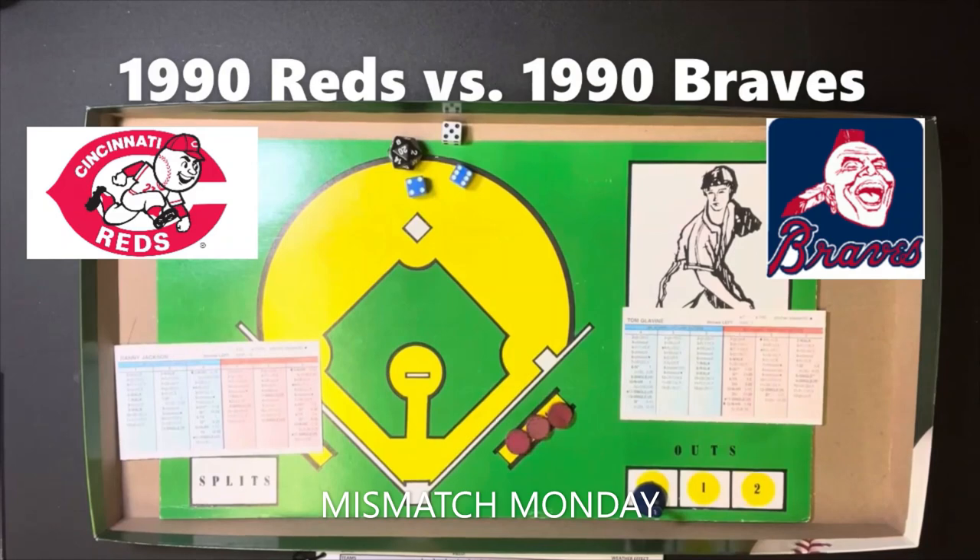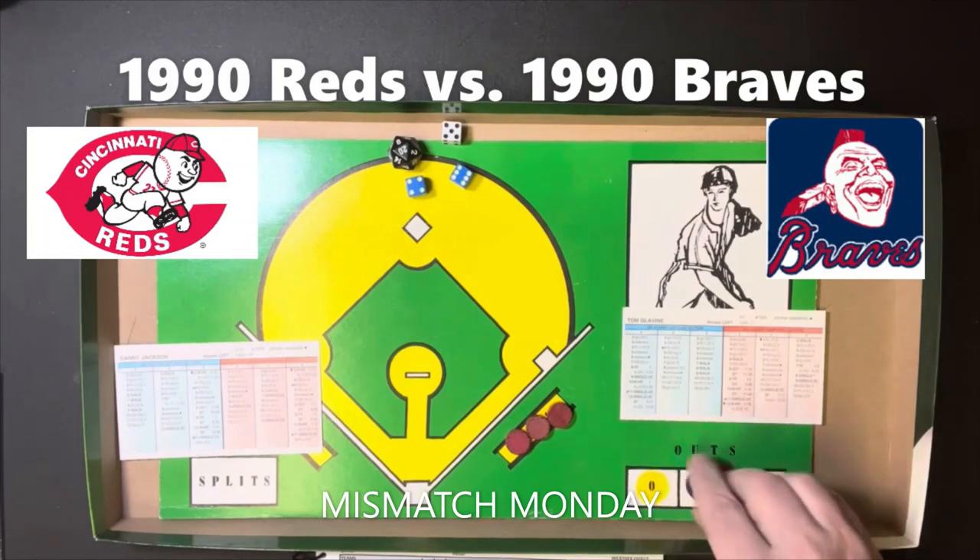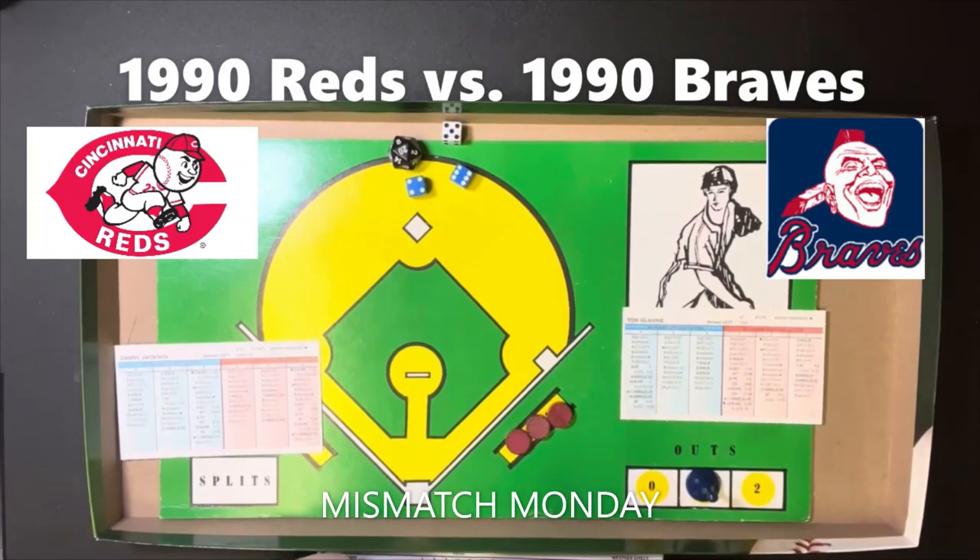The first roll is a 5-10 — Eric Davis is a righty batting against Glavin — and 5-10 is going to be a catcher card X. The catcher for the Braves is Ernie Witt, a 4-E-3. At catcher, 20-4 gives us a passed ball and a foul out. So that's one away — Davis fouls out to catcher.